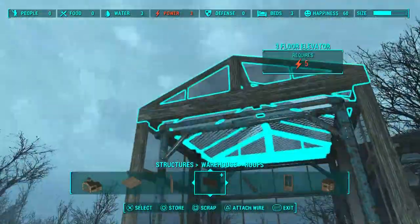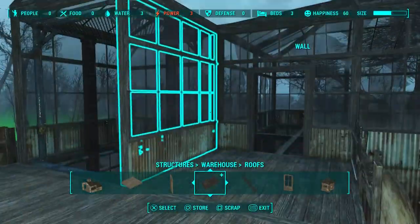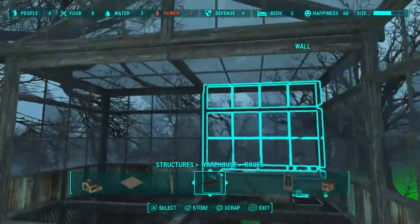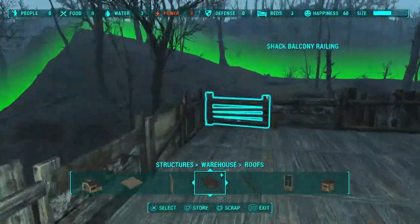Now we're just going to head back up top to make sure all the roofs are finished. Up here we can go ahead and put a simple roof piece in the top. Already this feels like way too much glass, like I mentioned earlier — definitely going to have to change some stuff around, but at least we've got the base structure and base setup.